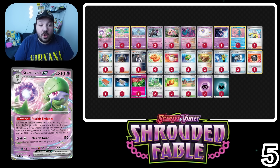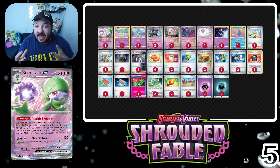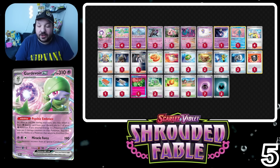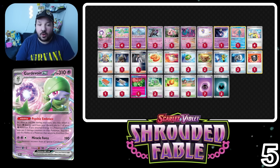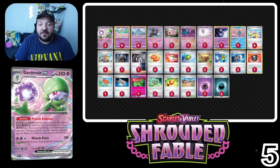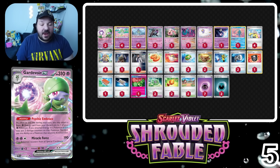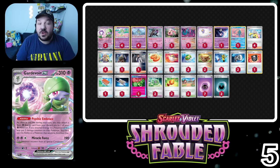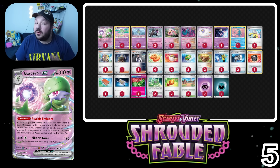The strategy of this deck remains relatively the same — using Kirlia to pitch and draw cards as our main draw engine, using Gardevoir EX to add damage counters to various Pokémon in play and accelerate energies, and using different attackers like Scream Tail or Driftloon to scale or snipe damage. I don't necessarily see Gardevoir as the best deck right now, but would it be surprising to see it win Worlds? Not really. If you're a Gardevoir fan, you're probably more in tune with this deck than others. We have Gardevoir at number 5 — let me know what you think.